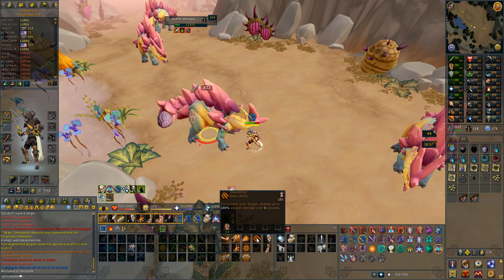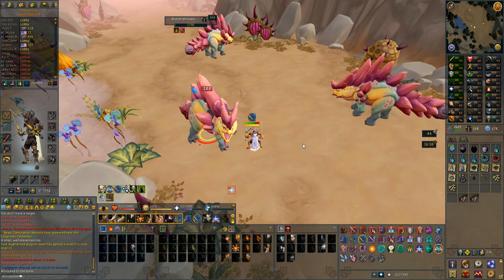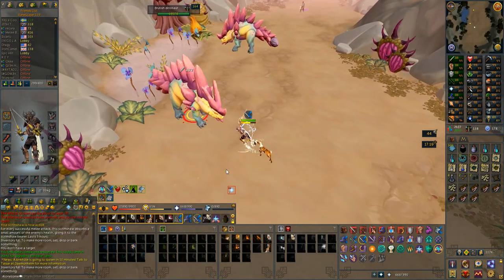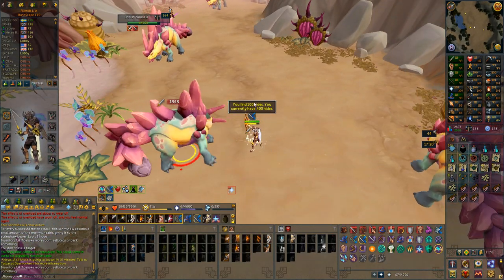If you have a vampirism scrimshaw as well, you pretty much don't need food here. I also used a bunyip to make it a bit easier, and then I just had overloads and prayer potions really. Just like the venomous dinosaurs, these do drop 100 hides sometimes, and I got one of those over 100 kills.